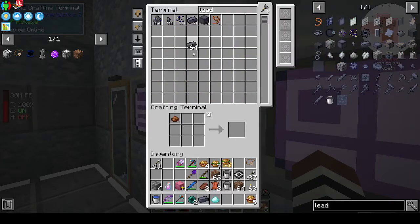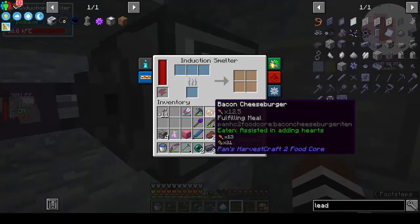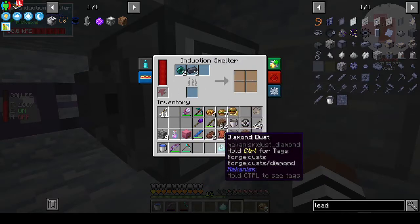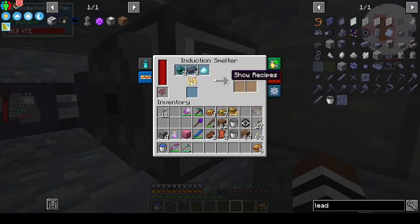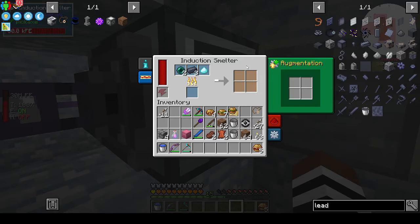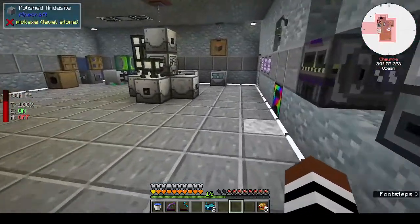We need two more lead. The induction smelter is down here - two of you, three of you, one of you. Wow, that's slow. I don't have any upgrades in this - no wonder it's so slow. Never mind. All right, two enderium.